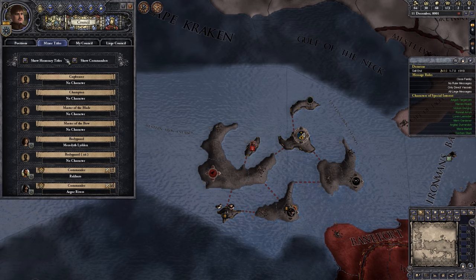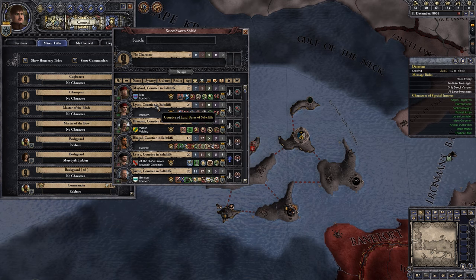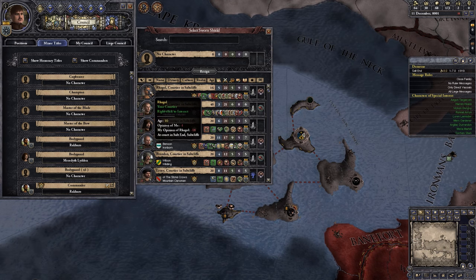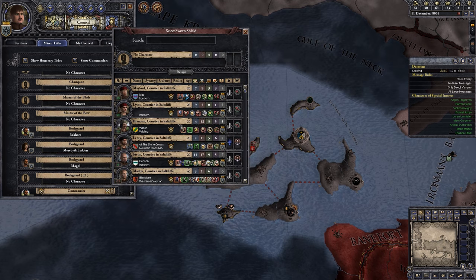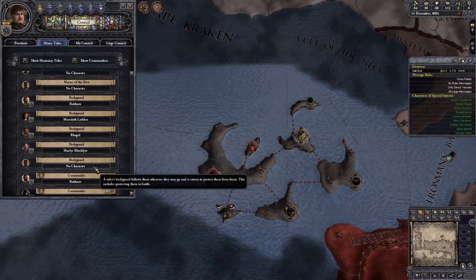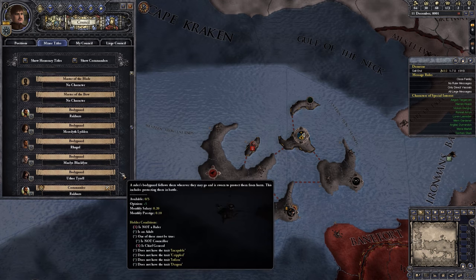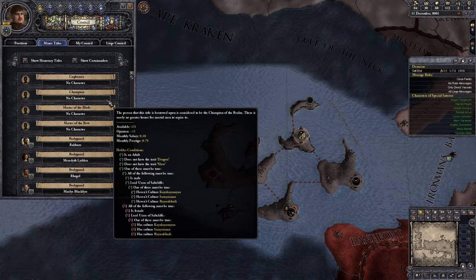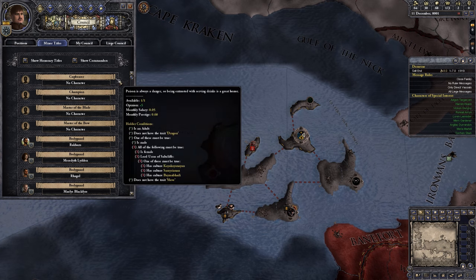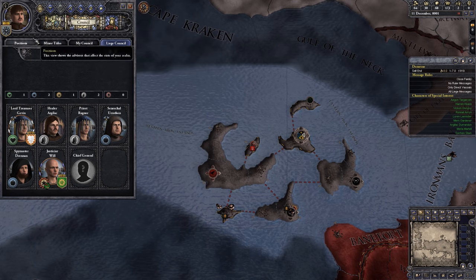Now we could put in some minor titles. We need some more bodyguards — Recaro definitely, and if we sort by Marshal, Rhaegal is another Dothraki. We'll just have all our bodyguards be Dothraki; that would be interesting. Malus seems reasonable as well, and then Uther was the last one. All got positions. We've got our commanders. Master of Bow, Master of Blade, Champion — these are just showing themselves to be great, as is a cupbearer. We're not on our liege's council.